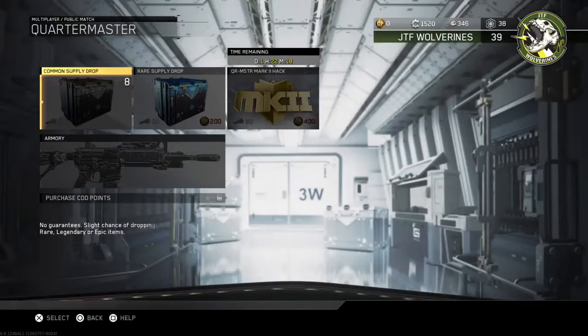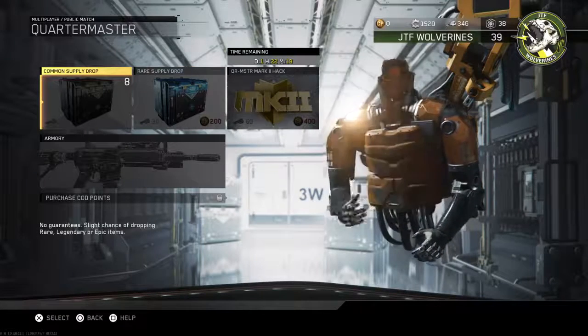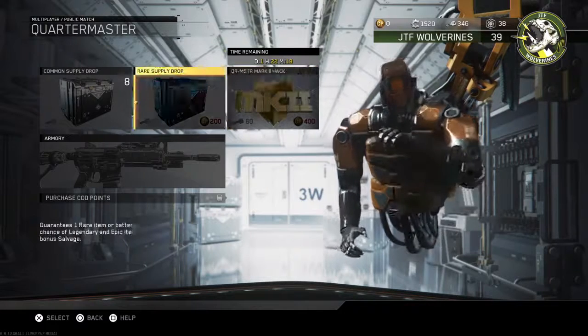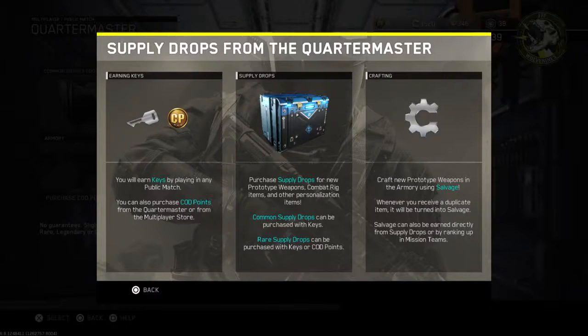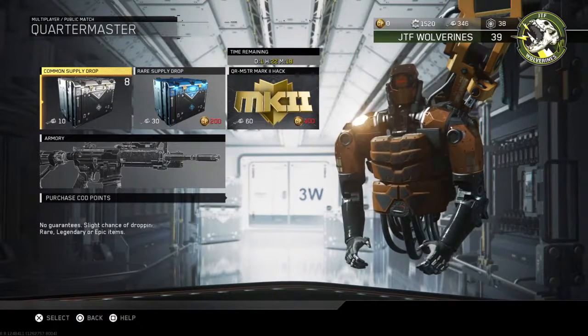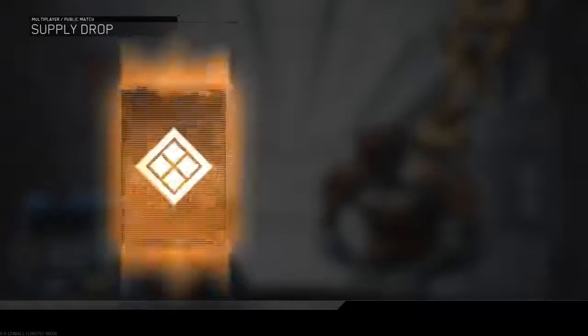Anyways, let's go ahead and get right into this. I'm going to go ahead and do a rare supply drop. Supply drops are from the quartermaster. You will earn keys by playing in any public match. You can purchase COD points, but I don't need those. Common supply drops can be purchased with keys, and rare supply drops can be purchased with COD points. I don't have any COD points — I do have some keys. So let's go ahead and do a rare supply drop right now.